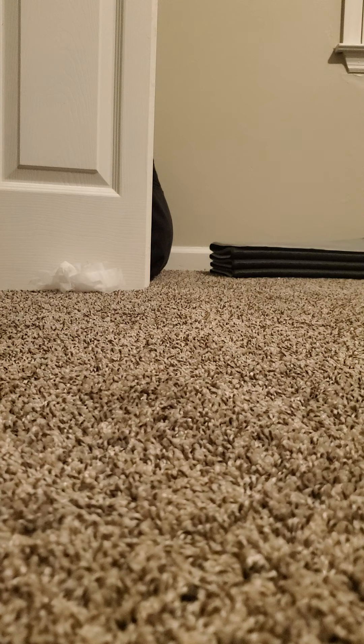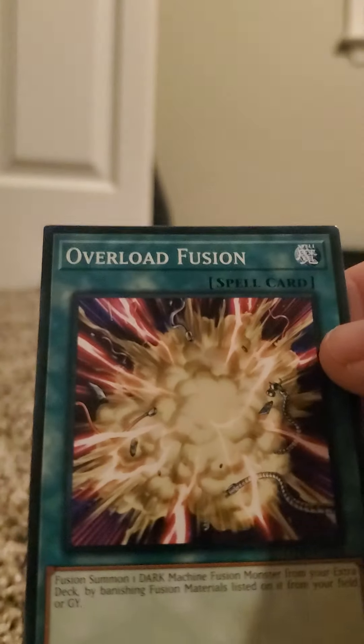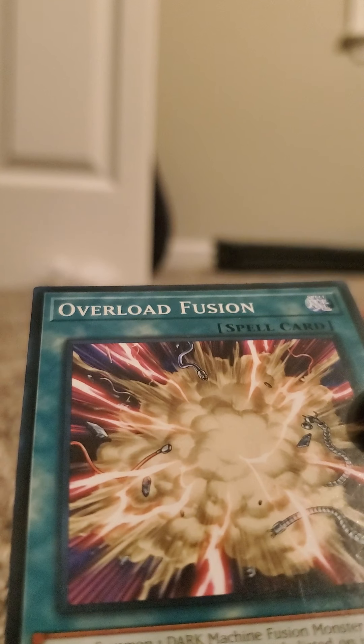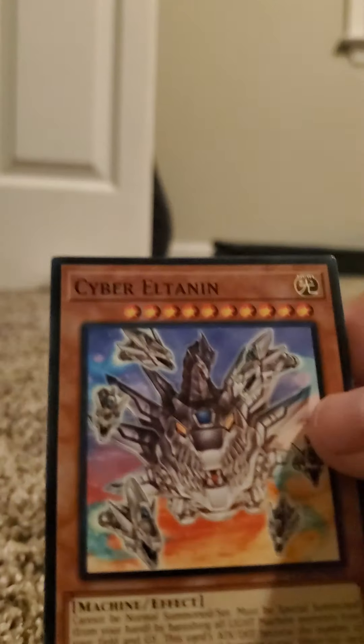I made Cyber Shadow Gardner. Cyber Dragon Core. Cyber Network. Chimera Armored Unit. Cyber Valley. Overlord Fusion — fusing one dark machine. Fusion Moth from Extra Tech, by balancing fusing materials listed on it from your field or graveyard. Evolution Burst. Cyber Elatin. Power Bond. Cyber Bond. Cybernetic Hidden Technology. Cyber Cyber. Limiter Removal.